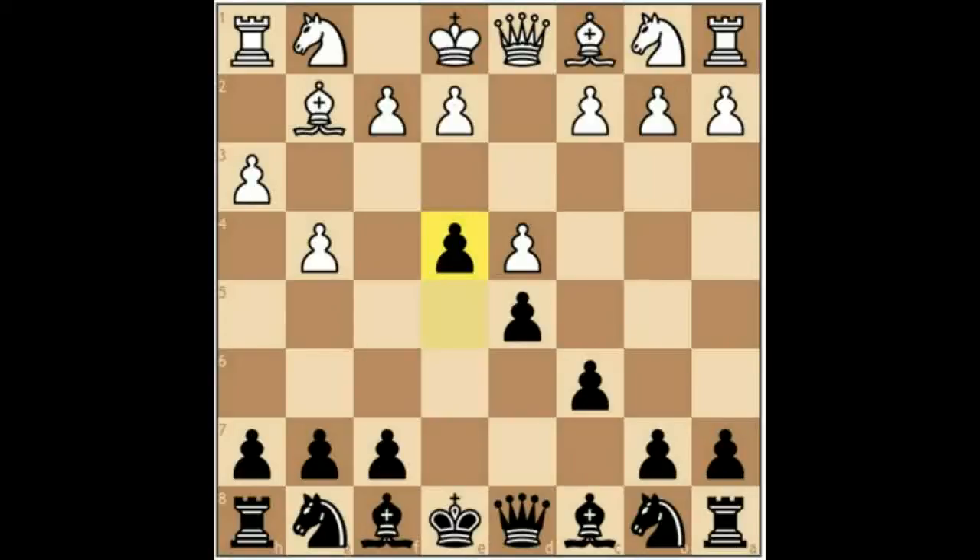Now I'd like to introduce a Grandmaster game. With the White pieces is Michael John Baseman, and with the Black pieces is the famous — or rather infamous — Raymond Keane. Grandmaster Keane shows how to handle this position excellently.